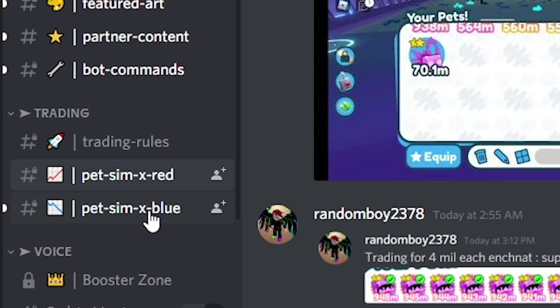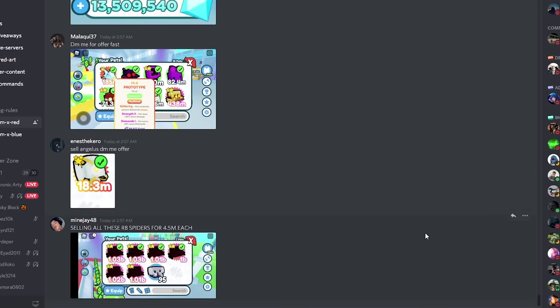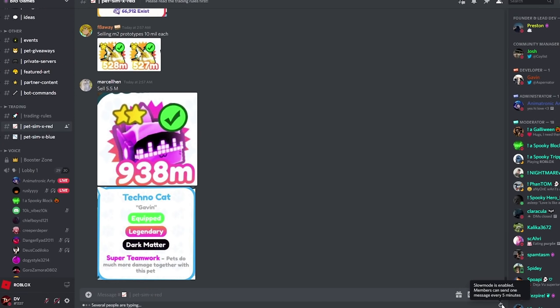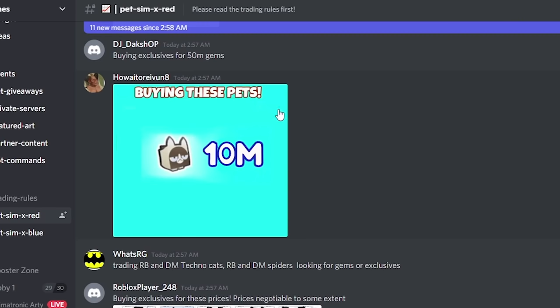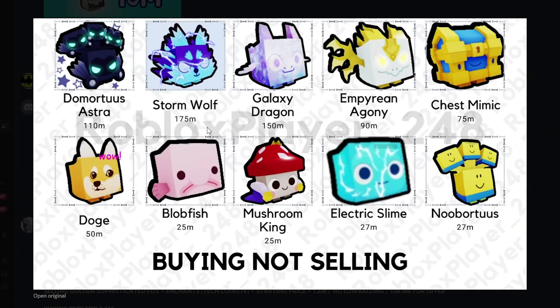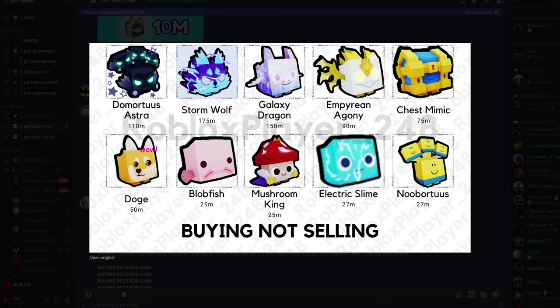On the Big Games Discord scroll down and you'll see two trading channels: Pet Sim X Red and Pet Sim X Blue — just two separate channels so it doesn't get too chaotic. There's even a five-minute slow mode. You'll see buying and selling listings — someone buying pets for 10 million, so I could sell my grumpy cat for 10 million if I wanted. Also buying exclusives at various prices: storm wolf selling at 175 million, galaxy dragon 150 million.